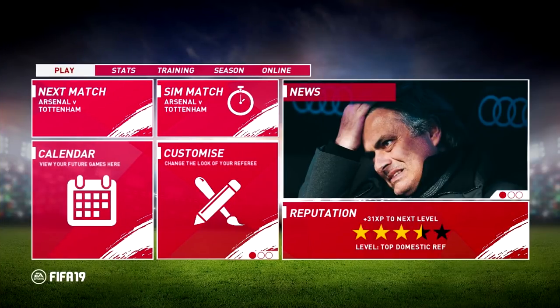In the background is the first of two concept pages I'm going to show you. As per usual I'm showing off the play tab, the main one when you load into the game mode. The layout is quite similar to FIFA 18's tile setup, but it's got features from FIFA 19's branding like the paintbrushes associated with Cristiano Ronaldo on the cover. There are six tiles on this screen and five tabs in total: play, stats, training, season, and online.